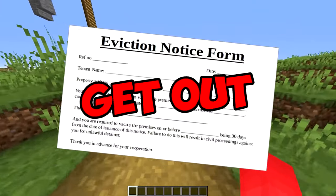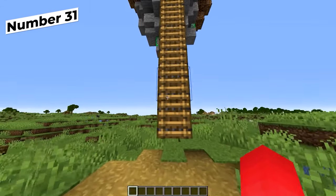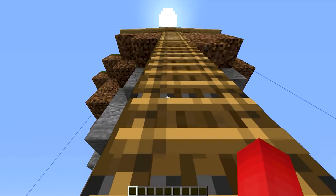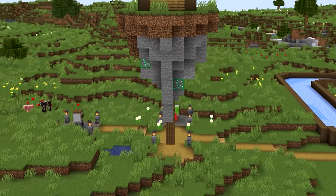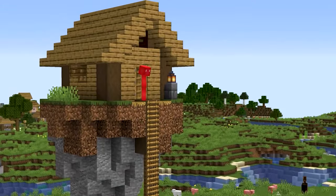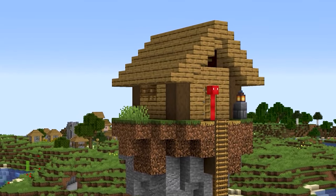After you've been evicted from spawn for all your crimes against humanity, how about taking to the skies and making yourself a new socially distanced floating base? By taking the time to terraform and sculpt your own island up in the clouds, you're able to have both a natural and hard-to-reach Minecraft base to keep all the riffraff away.